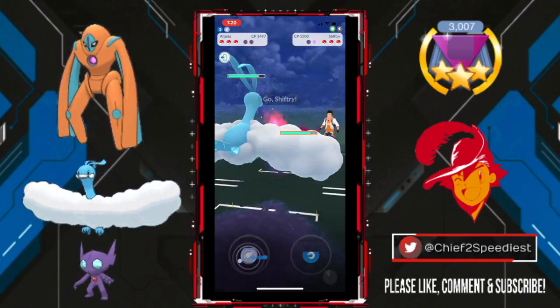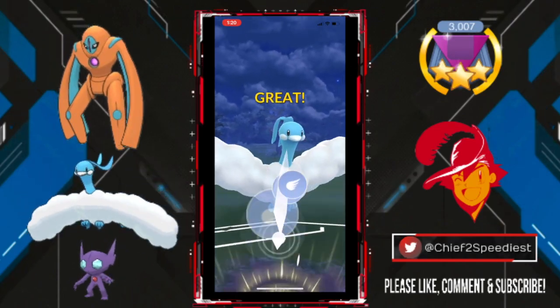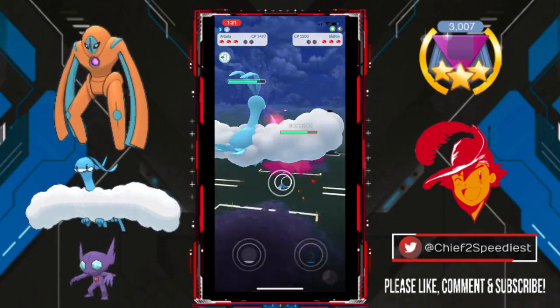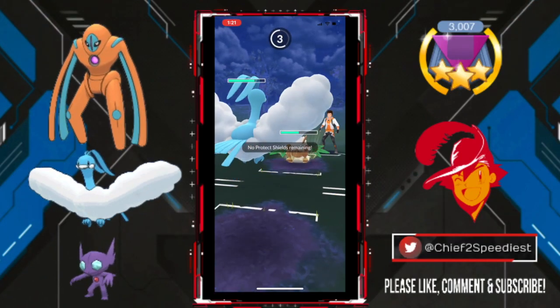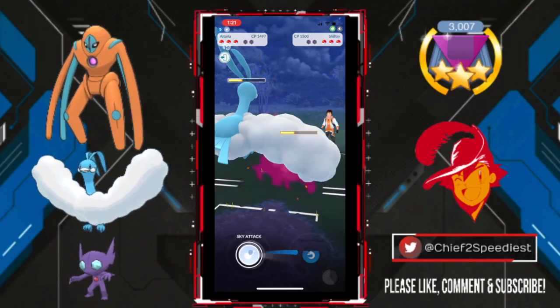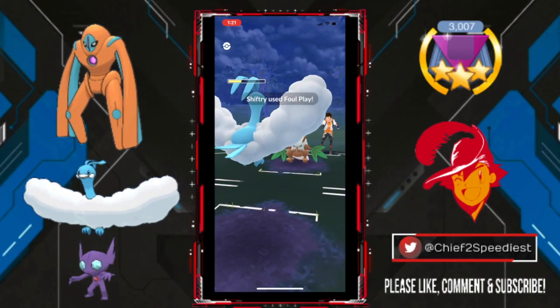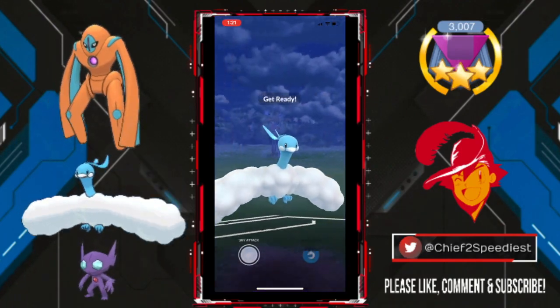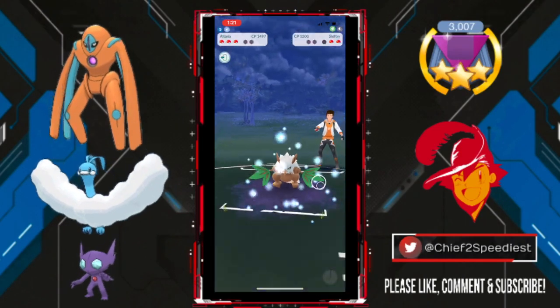My opponent comes in with their Shiftry. This is really good for us. We are out of shields, so Foul Play is going to hit really hard, but at least we can force that final shield with our Altaria. My opponent does get to a charge move — this will be the Foul Play. One more is probably going to be enough, and we CMP tie. Shiftry does have a ridiculously high attack stat, so we'll win that, but we are barely able to survive. Sky Attack is coming through clutch for us to bring down that Shiftry.